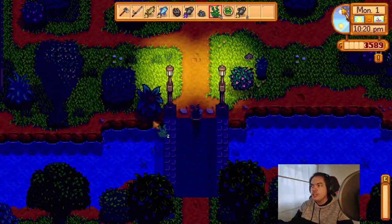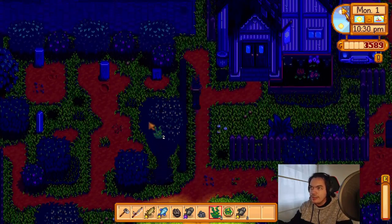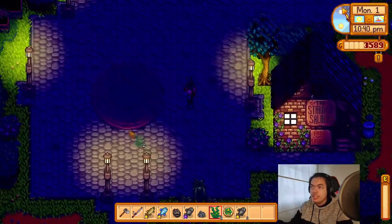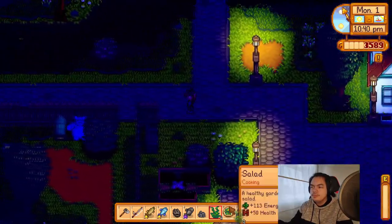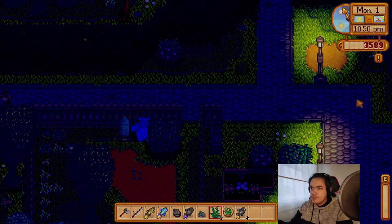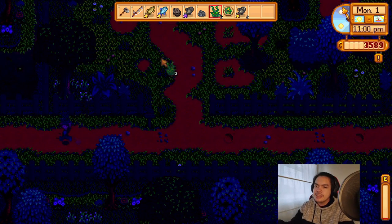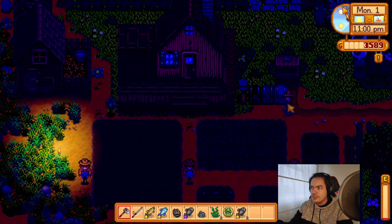Tomorrow we're gonna go around the forest and forage what we can to get our summer foraging bundle. The salad was good. I don't know how much it is to upgrade our rod — silver. I'm assuming it's 2,000 for copper, so maybe 5,000 or 4,000 for silver.